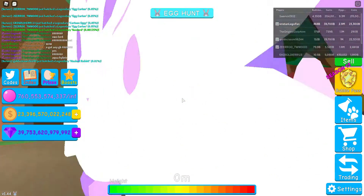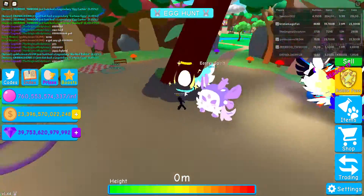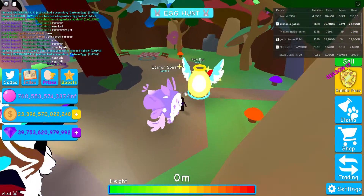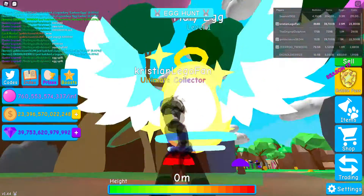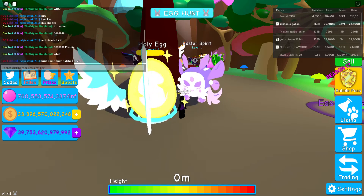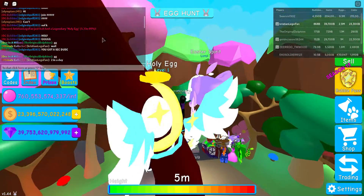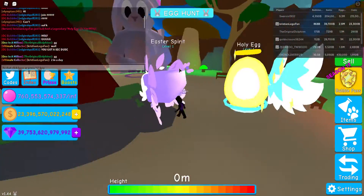So the Easter Spirit is a really cool pet actually. I really like this, and the holy egg — oh, I like this pet! It's an egg that comes out of an egg, that's fun. I really knew I just hatched a holy egg, so that's enough proof.